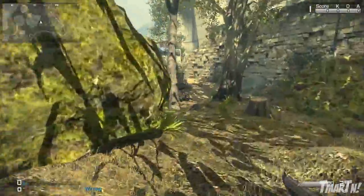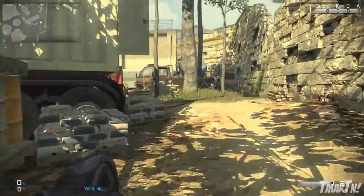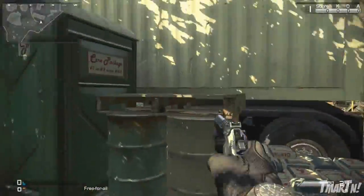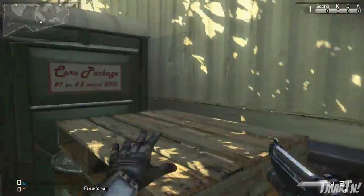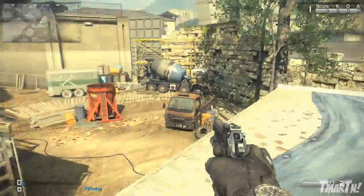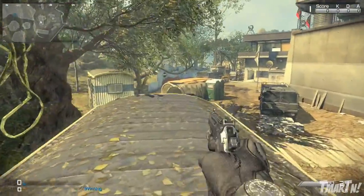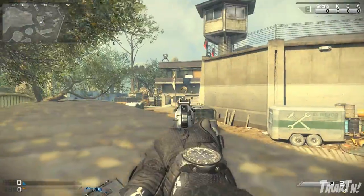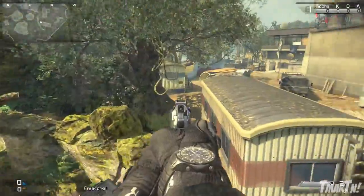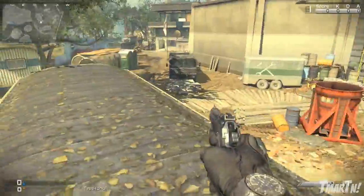Moving on into the construction area, which is this whole side of the map — this is where most of the jumps and spots are, because this is the most complicated and full part of the map; all the other parts are kind of barren. One spot is right here: you can hop up on top of these barrels, hop on the port-a-potty, and then hop up here. Typically you don't want to be up somewhere this high in Call of Duty with no cover because you stick out like a sore thumb, but honestly people rarely look up here. If you've got a sniper up in that top building watching your spawn and people running through, hopping up this way is probably the best way to take him out because he's not going to expect to see you up here.